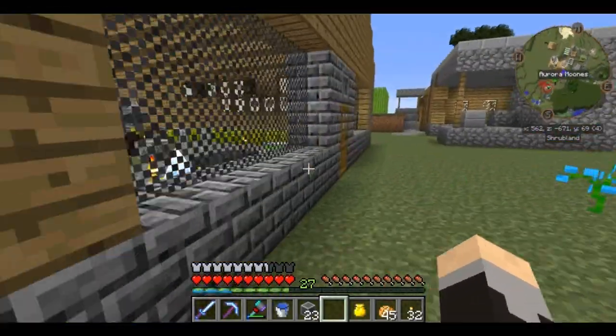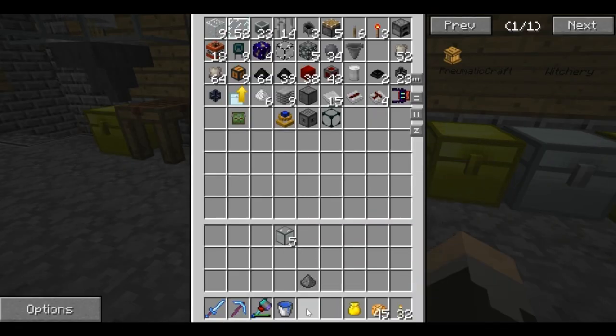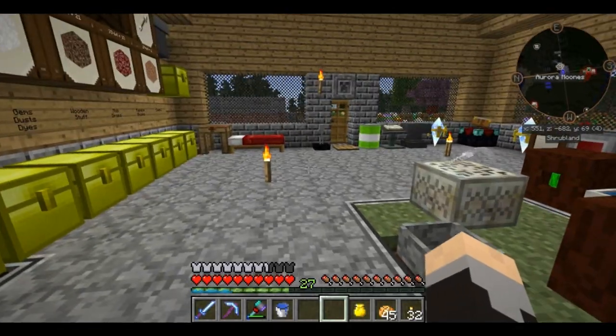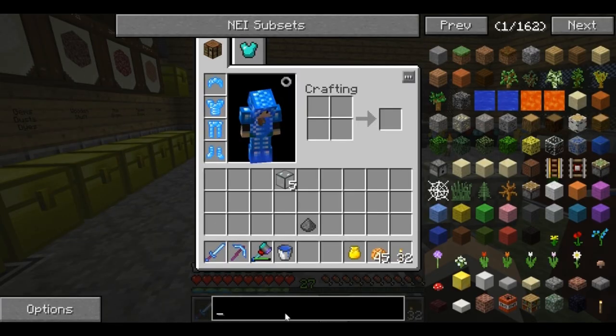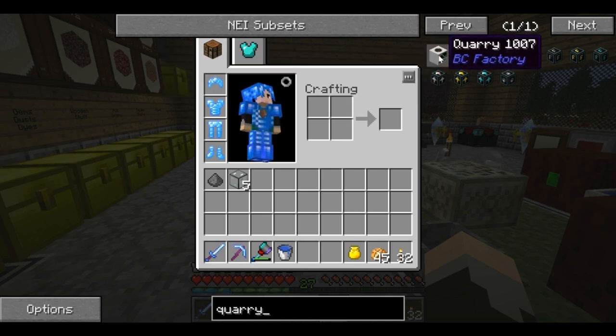The auto mining — the way we're going to be doing this — there are actually a lot of ways we can do auto mining. I'm going to go with one of the most convenient for me at the moment. We're going to be making ourselves a quarry. Now we can make two different types of quarries. We can make the BuildCraft quarry, which basically cuts a giant hole in the ground — you supply it power and it digs from the top working its way down. I don't want a big hole in the ground, I don't have an area set aside for that, plus it takes a while to get to the good stuff at the bottom and when it runs into liquids it really has a problem. So instead we're going to be using the ender quarry.